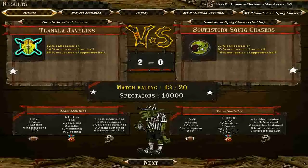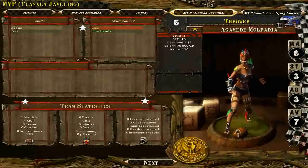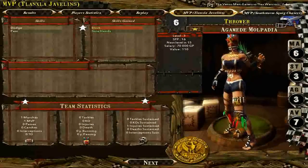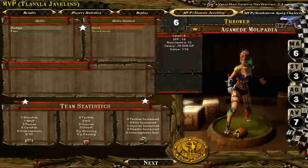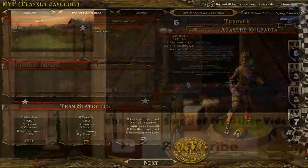Let's skip the cinematics and see our end stats to end the episode. 2-0, we have 52% ball possession, 14% occupied on our half, and 85% occupied on their half. Our MVP was Agamide Mopalia, our thrower. It was actually a linewoman that made the game-winning pass. Anyway, I had a great time doing this guys, hope you enjoyed it, and I will see you next time.